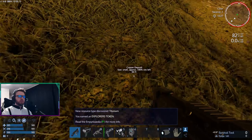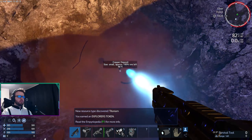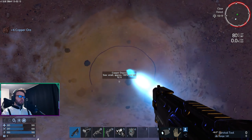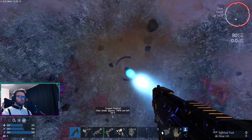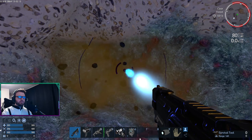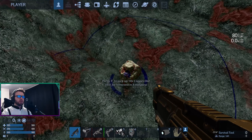Here we go - copper deposit. You can see it's in the ground right there. We're just going to dig in resource mode. If I had my suit this would be easier because there's a light on the suit you can flip on. You can see we're now getting copper in the top left there - that's what it looks like. You also want to be careful not to dig a hole straight down where you get stuck in the ground; you want to have a nice even path to walk out again. Oh, inventory is full, so you see it drops on the ground like that - that's a nice feature.